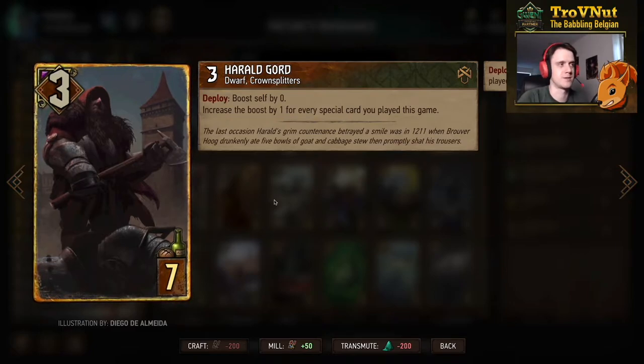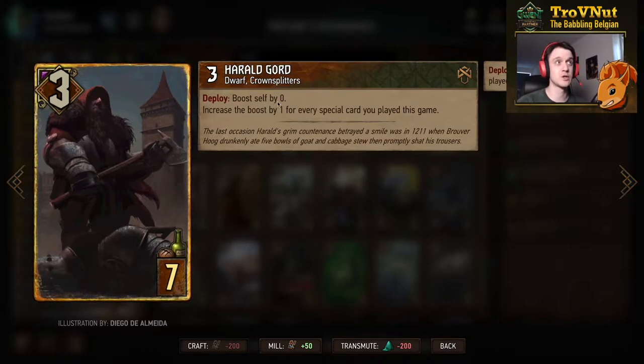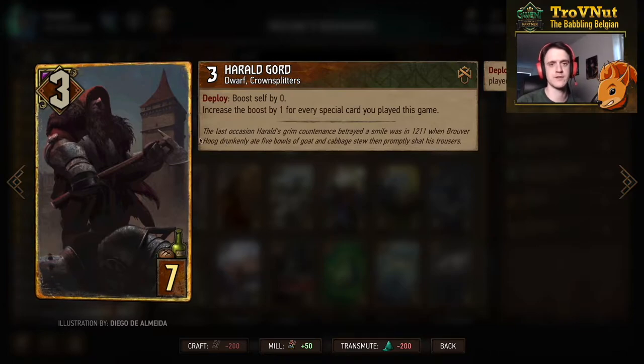A special card deck like this can't be used without Herald Court. He starts at 3 power for 7 provisions and on deploy boosts himself for every special card you played this game. This generally goes up to 15, 16, maybe 17 points — the maximum I've gotten was 19, which happened when I played almost every special card in my deck with the Sorceresses surviving constantly. Herald Court is the perfect finisher for this deck.